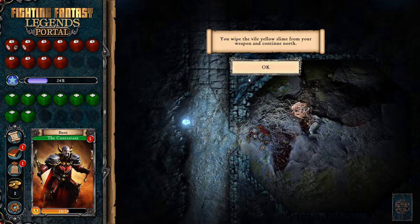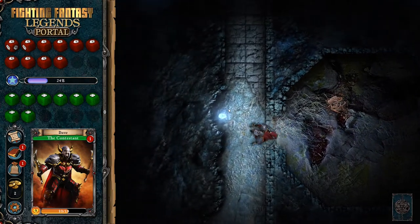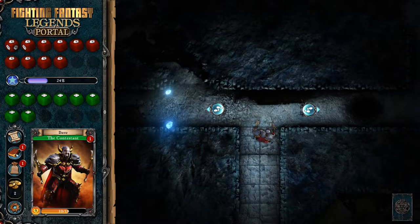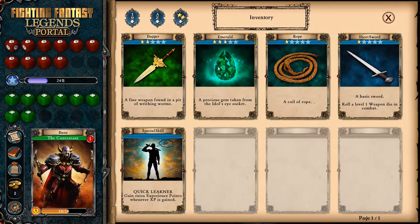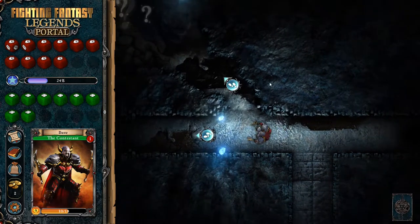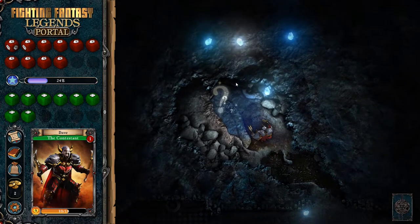You wipe the vile yellow slime from your weapon and continue north. Can I use the dagger instead of my primitive sword? This dagger has got two stars and my short sword has only got one, so I would like to use the dagger. Maybe we'll have an option the next time we get into a fight. Left or right? Left. There's a question mark thingy over here - that's going to be a random encounter. Let's go check it out. It's probably a horrible monster or a trap, but it might be treasure. Maybe it'll be a healing potion.